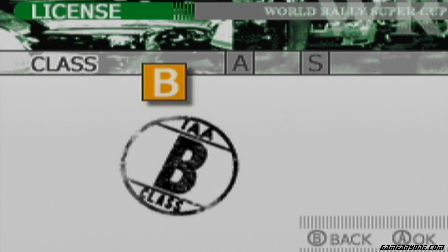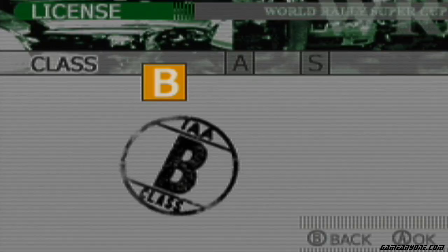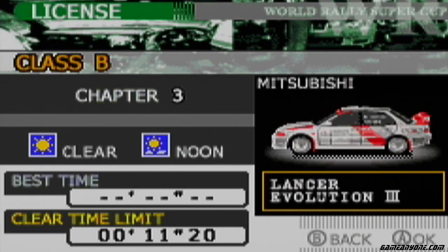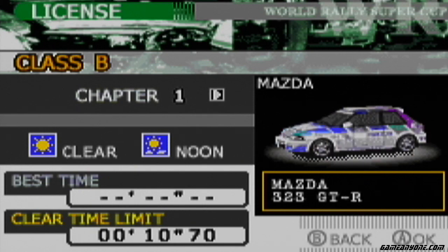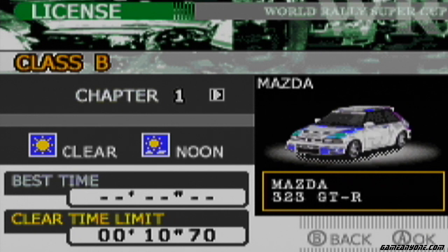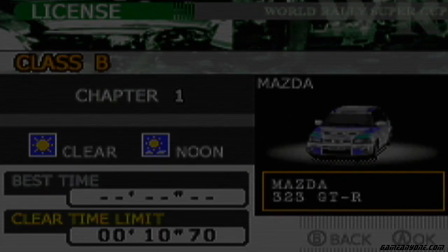Alright, so we have three licenses in this game — B, A, and S. I'm going to do the licenses first, obviously. There are five chapters to the B license, and as you can see, we have a clear time limit, our car, and track conditions.